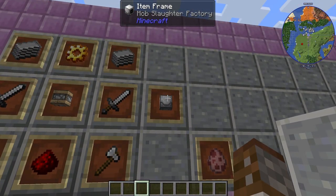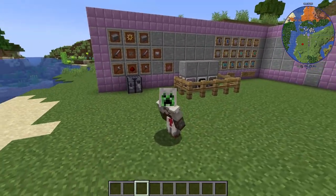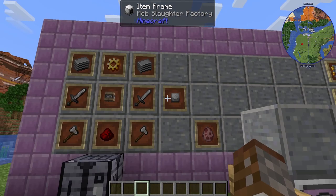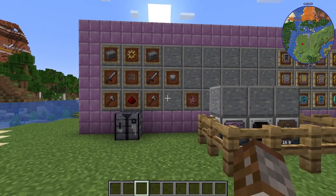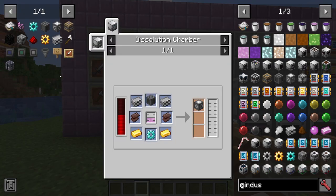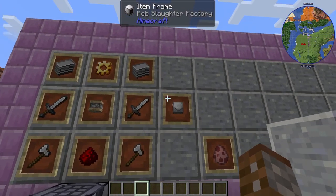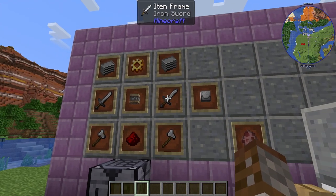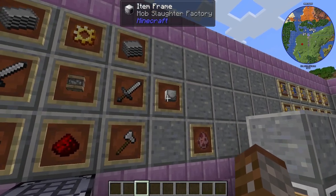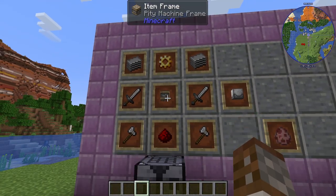The first thing we're going to want is the Mob Slaughter Factory. The reason we're going to want it is that this is going to be our way of generating pink slime, and as we know from the first episode, pink slime is needed to make the advanced machine frame. So this is a progression machine we'll need for this mod, but today we're going to be using it for other reasons.